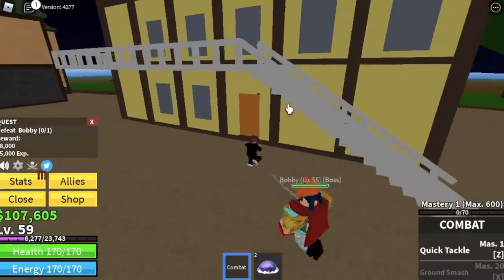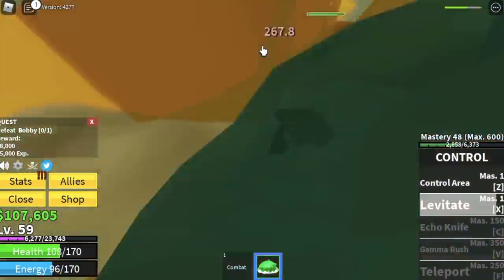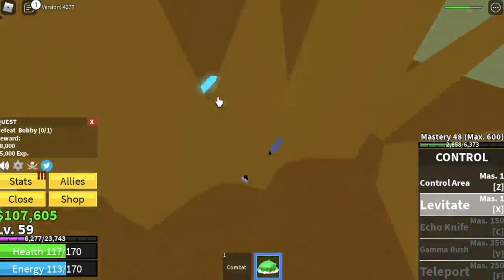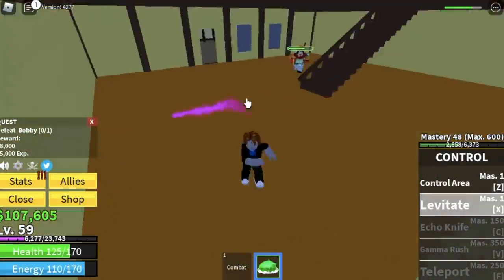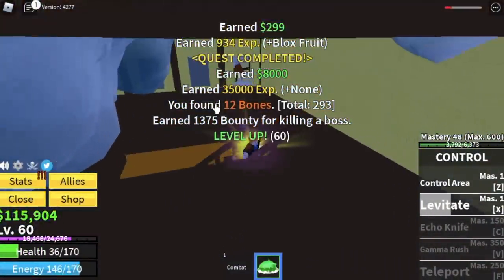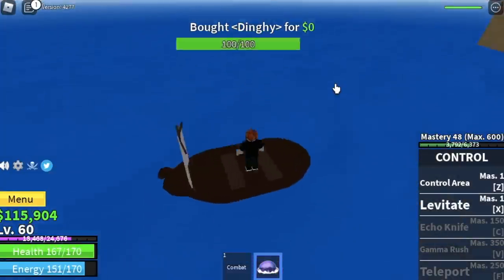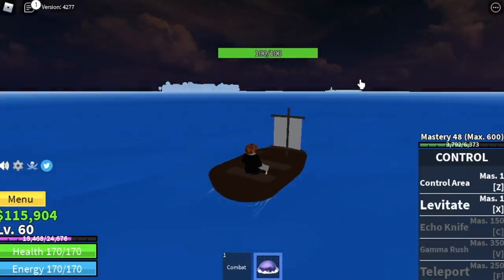My strategy here is to go inside. I don't know why this is working, but I can use levitate here. Usually levitate won't work here, but good for us. So we were able to defeat Bobby and reach level 60, which means we can now go to the next island — the desert island.